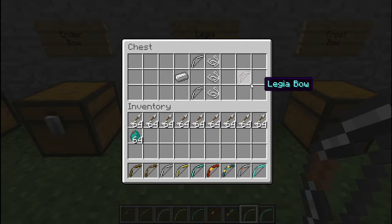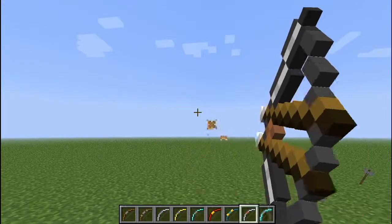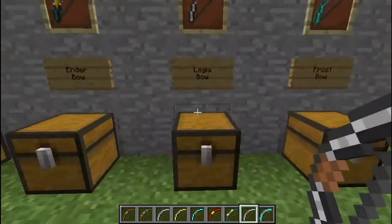The legea bow is amazing. You get two iron bows and an iron ingot — and watch this: two arrows at a time. Aw yeah.